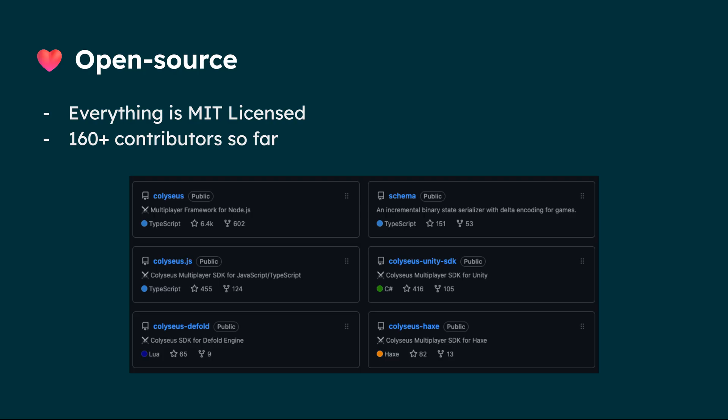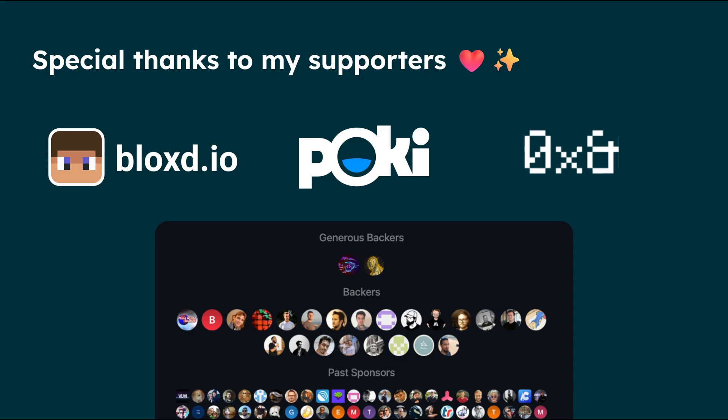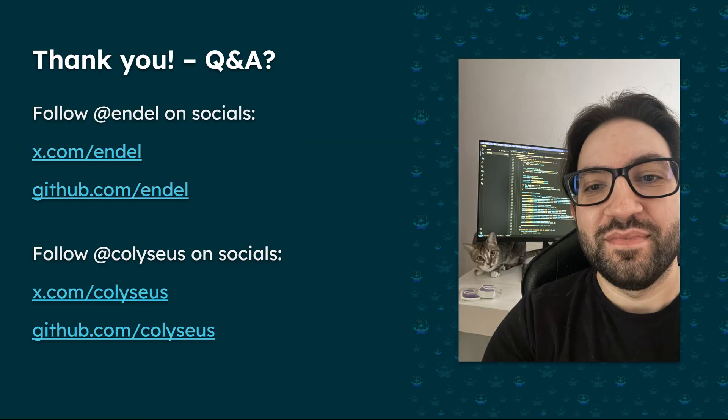Coliseus is all about open source. Everything is MIT licensed — the server, the SDKs, it's all open. So far we've had 160 contributors of code directly across all repositories. There's more in the community answering questions, reporting bugs — having a high-quality bug report is really valuable and not accounted for in that number. A special thanks to all the sponsors for Coliseus: Blox, Pocky, and Xerox N — a consulting company for crypto. And thanks to all individual supporters as well. That's it for the talk, I hope you enjoyed it!